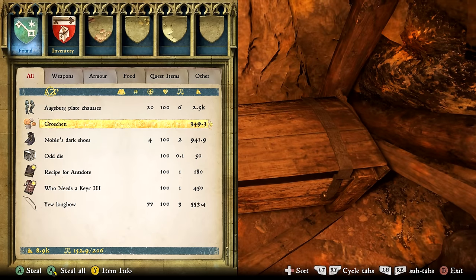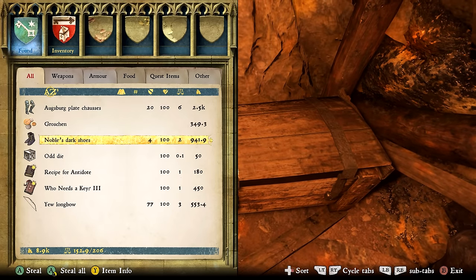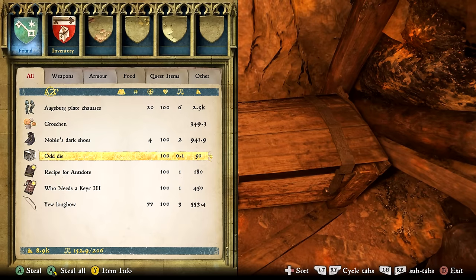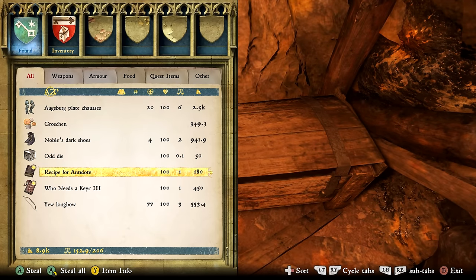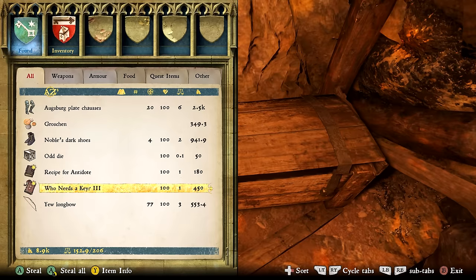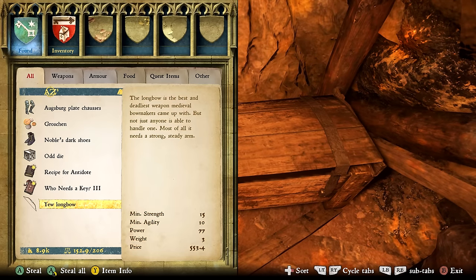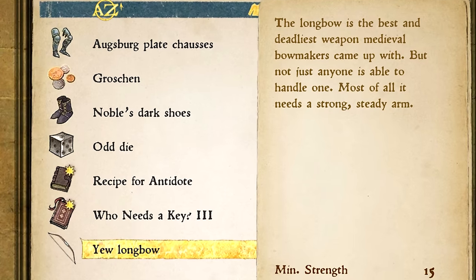We also have 349 gold, the Noble Dark Shoes with a value of 941, the Odd Die which has a greater chance of landing on odd sides if you want to gamble, a Recipe for Antidote which is pretty good, and Who Needs a Key 3 — a lockpicking level-up book worth 450 even if you don't use it. And we also have the Yew Longbow, which I believe is actually the best bow in the game. The description even says it's the best and deadliest weapon medieval bow makers came up with, though not just anyone can handle one — it needs a strong steady arm.